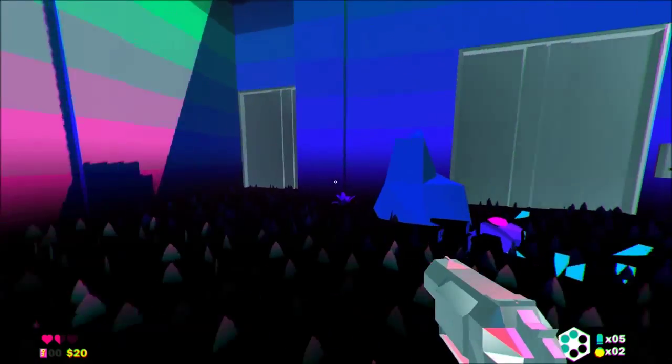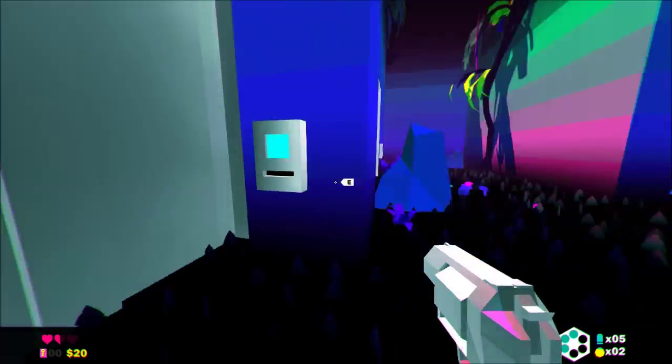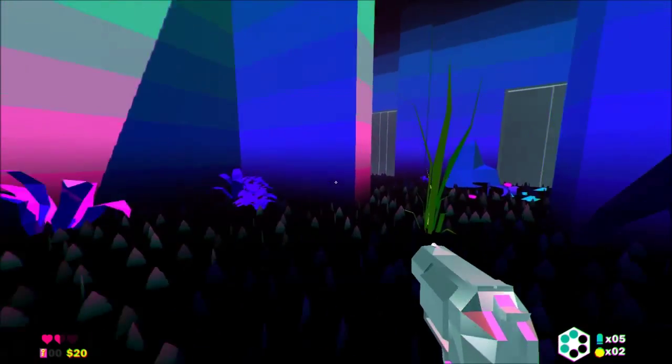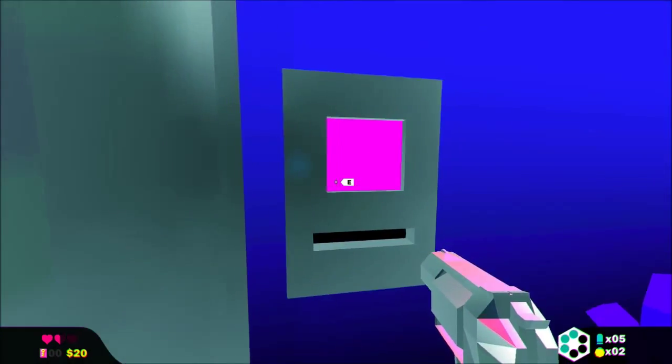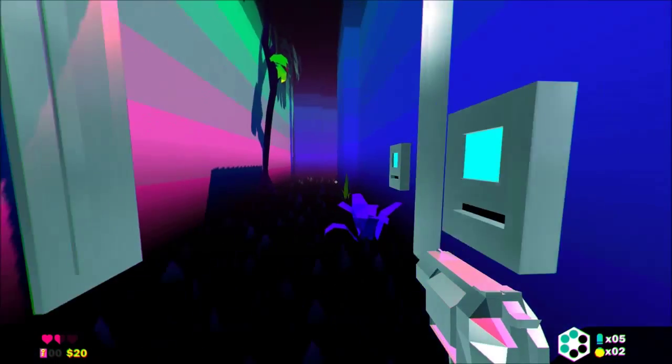Now I understand. Which way shall we go? Purple door, blue door — let's move forward and go through the purple door, I think I like that idea. Key card required. Is this like a maze? Because I'm really bad at mazes.